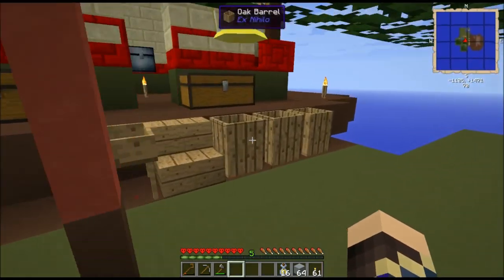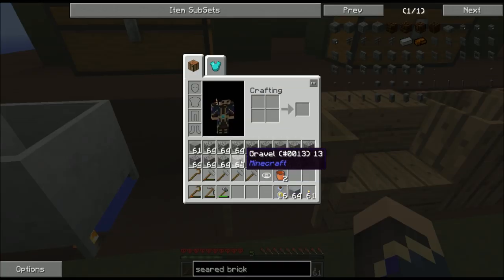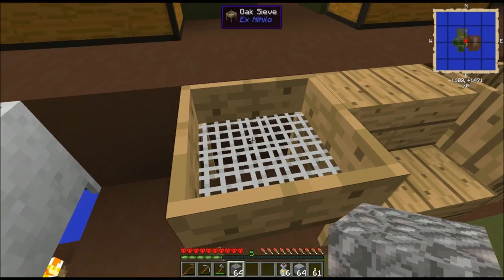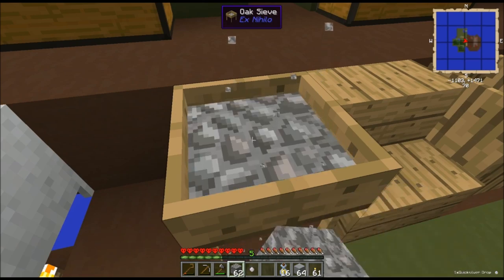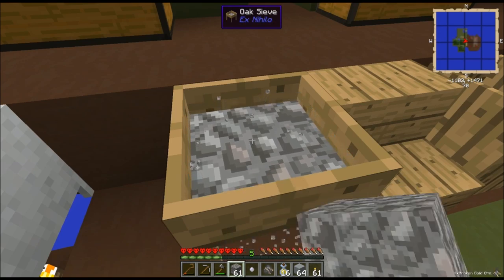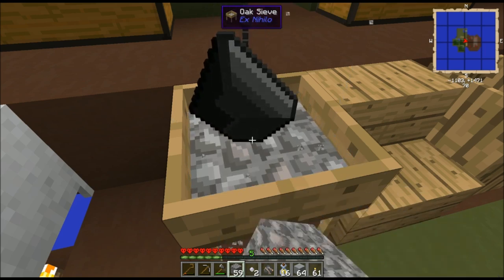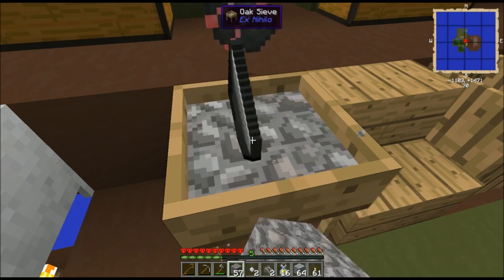More than just dirt can be used on this sieve. Now that I have access to large amounts of gravel, sand, and dust, I also have access to the products those blocks produce on the sieve. Gravel turns into broken ore and various gemstones. Sand turns into crushed ore and special seeds and certus quartz. Dust becomes pulverized ore, bone meal, blaze powder, gunpowder, redstone dust, glowstone dust, certus quartz dust — basically anything of a powdery or dusty nature.